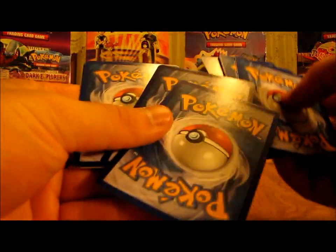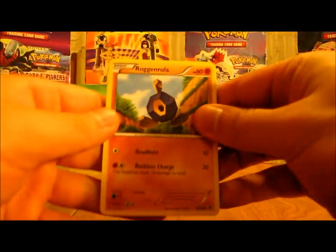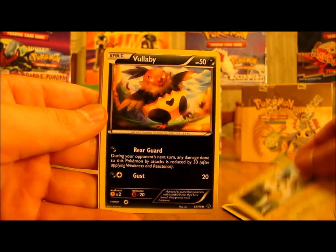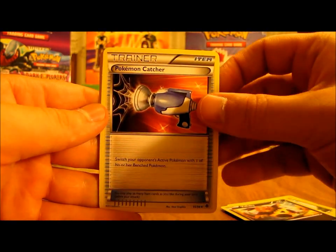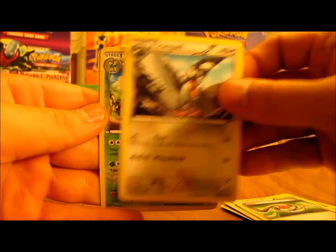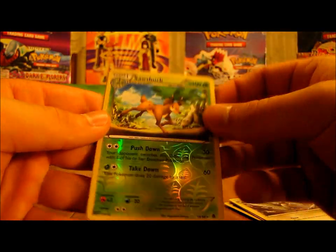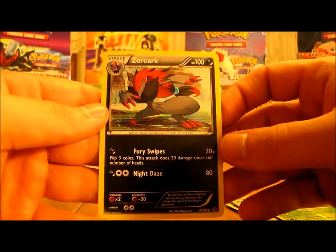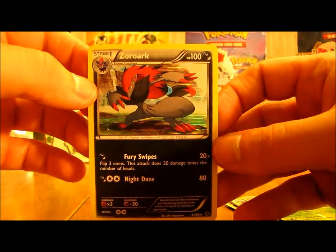Moving the rare and reverse to the back. This pack starts off with Roggenrola, Woobat, Rufflet, Emolga, Vullaby, Pokemon Catcher — a great trainer card — Recycle, Tranquill. The reverse is Sawsbuck, which is a rare. And a Zoroark Holo right there — very nice holo.